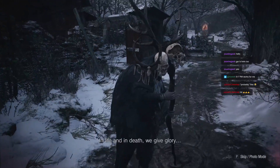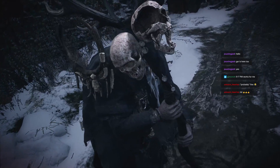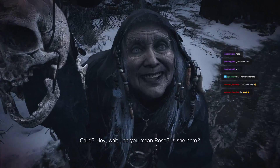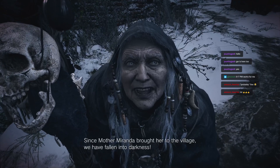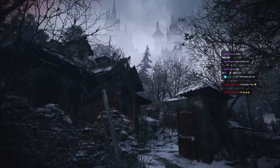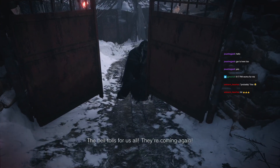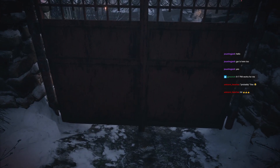'Rose — in life and in death, we give glory.' Hello? 'You shouldn't be out here, it's not safe.' What the hell? 'Can you hear me? It's you — the child's father.' Child? 'Do you mean Rose? Is she here?' 'She is in great danger. Since Mother Miranda brought her to the village, we have fallen into darkness.' 'The monsters?' 'Lycan! Lycan! They're coming!' 'No wait, where's Rose? Who's Mother Miranda?' 'The bell tolls for us all — they're coming.' 'Rose is here?'